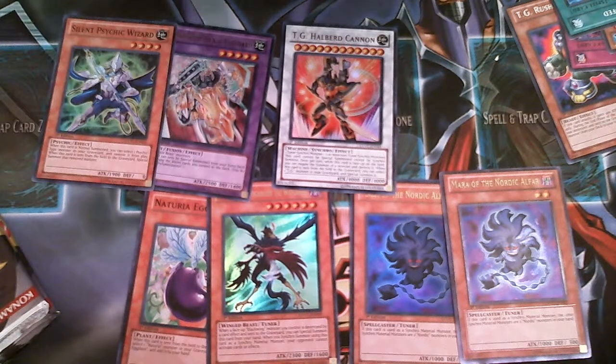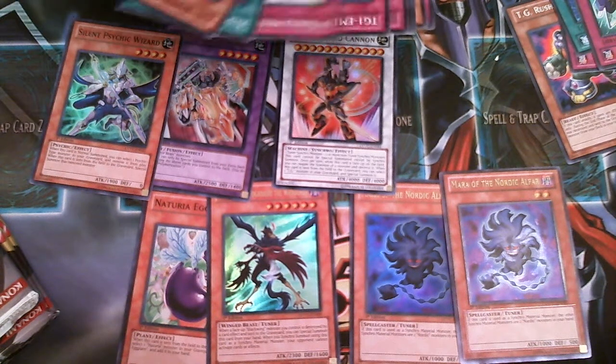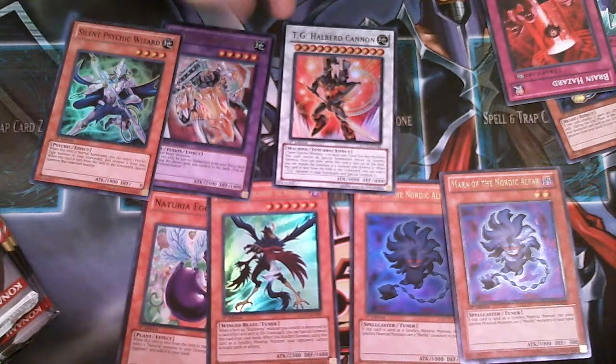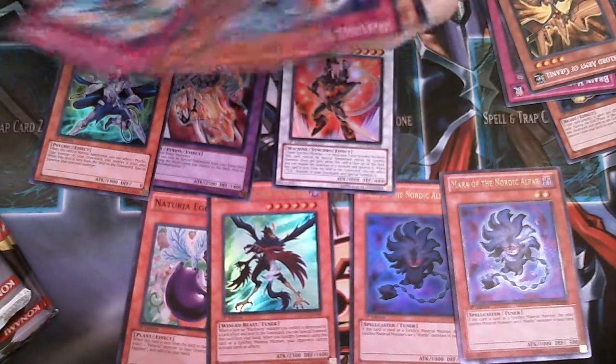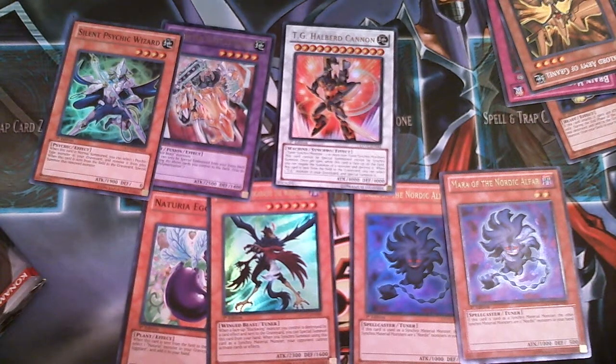Psychic Wizard — I was actually looking for that guy, sweet. I've been playing the psychic deck on Dueling Network, it's a lot of fun. Rain Hazard — all kinds of TG random stuff. Six packs left.